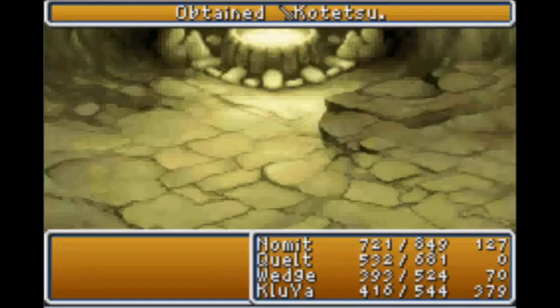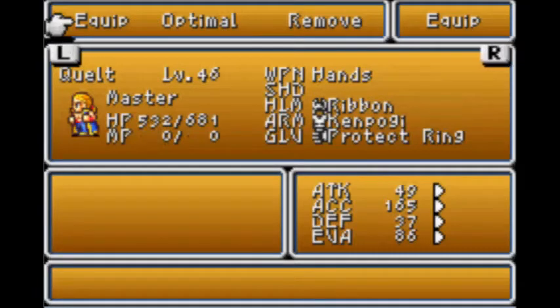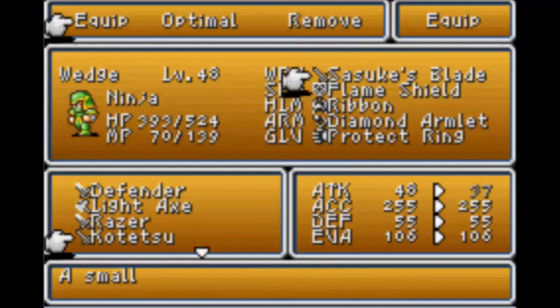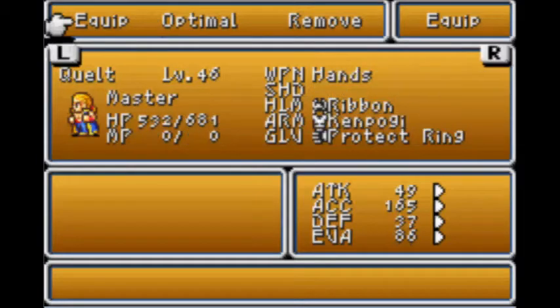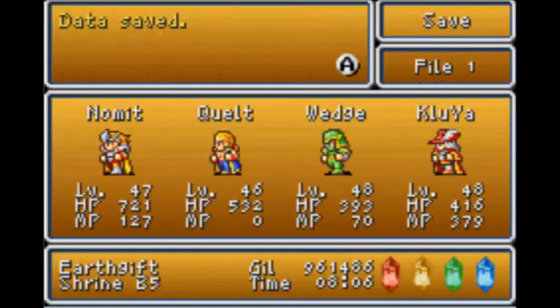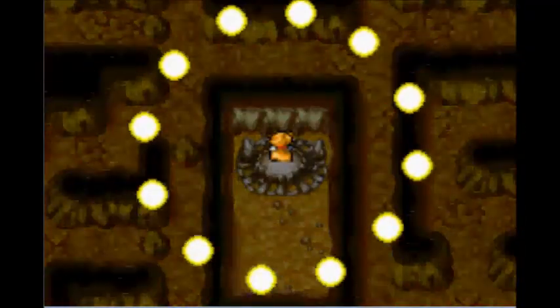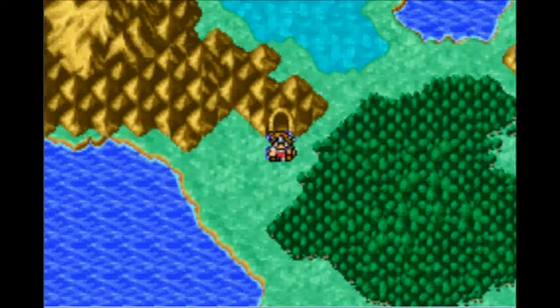We got the Kotetsu - very nice. Why does he not have the Excalibur on? The Kotetsu is designed for the Ninja, but the Soul's Blade is actually stronger, so we'll stick with that. Alright, we did it, so let's save up, get out of here. I'll have to fight this place one more time to get to the last boss available. Those who played Final Fantasy III probably know what boss it's going to be. Be back in a bit, folks.